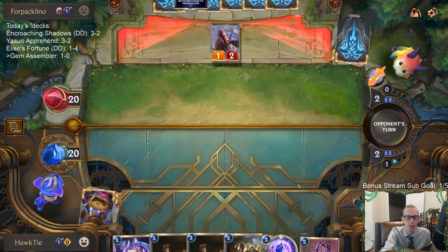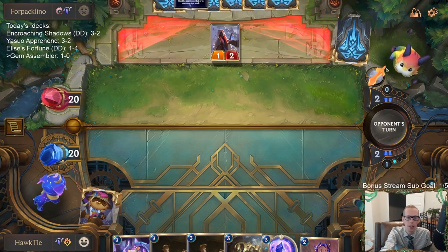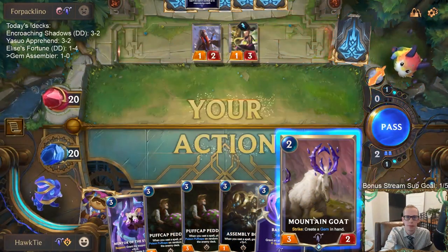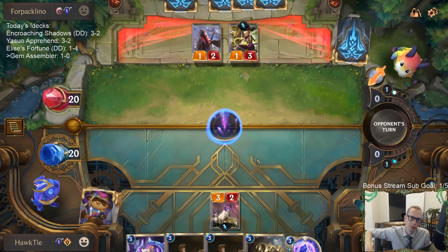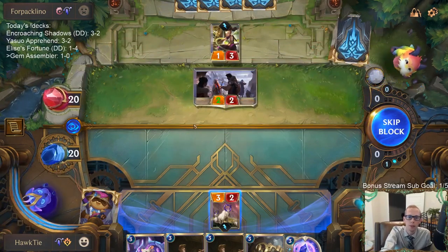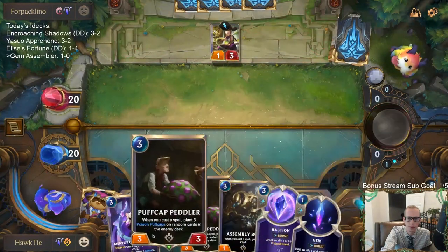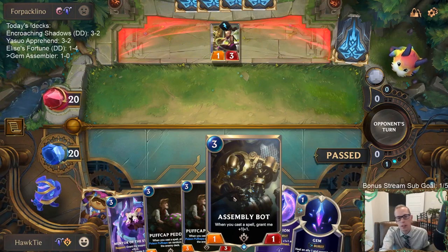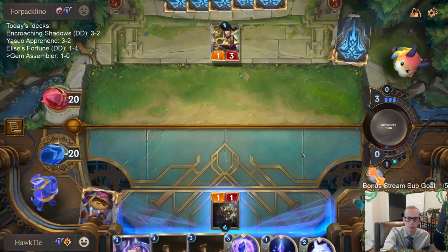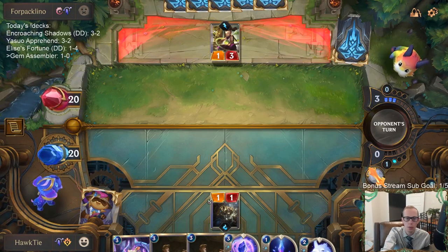That's correct - at Master's rank that just shows you how much LP you have, not your rank. There is a leaderboard we can go check your rank, but the bigger number in Masters the better. Alright, gonna lead with Assembly Bot - get this thing in play. We can gem it, turn it into a three-two.